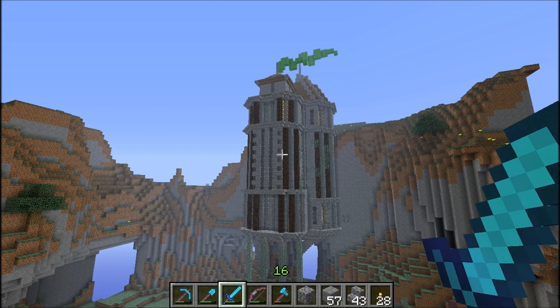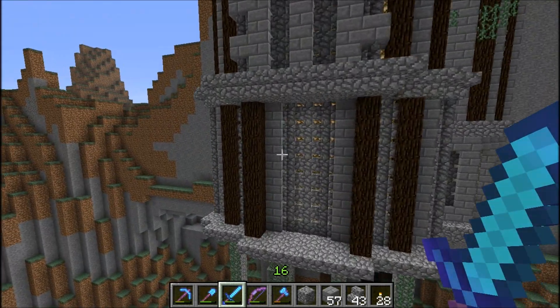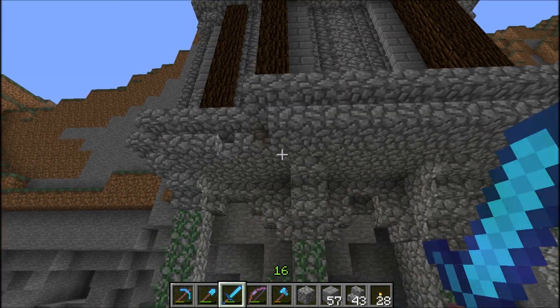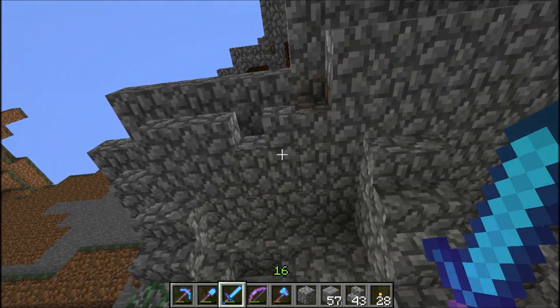I'll put some flags on top and walk you through what I did. Basically I started out with what B-double-O had. I extended this bit by a block and put some pillars in to hold it up. These were basically blending in with the cobble too much.